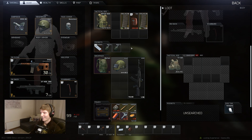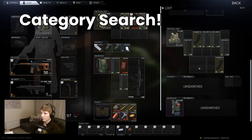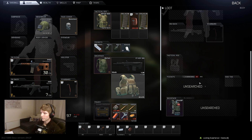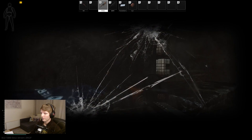One trick that can help in the latest wipe specifically is using the overall category search to look for good deals. Due to the latest find-in-raid system implemented for this wipe, the fact that people aren't able to continuously buy items that are undervalued on the flea and relist them anymore means you can find some good prices for certain items that have high drop rates in the game.